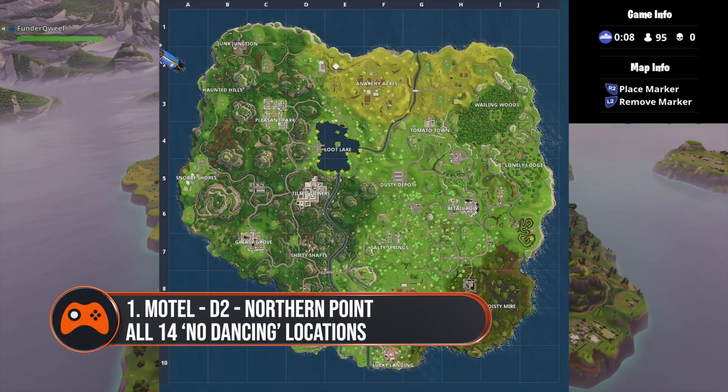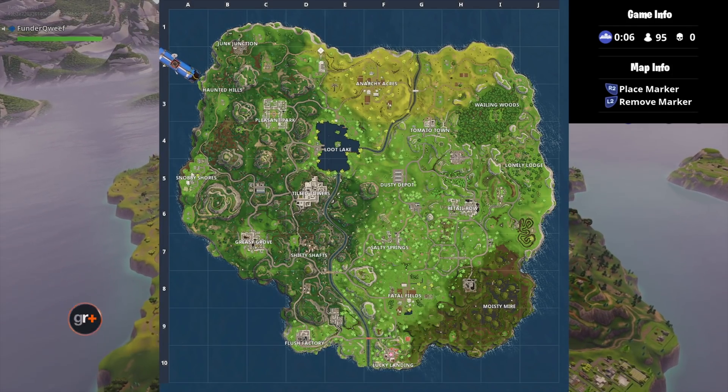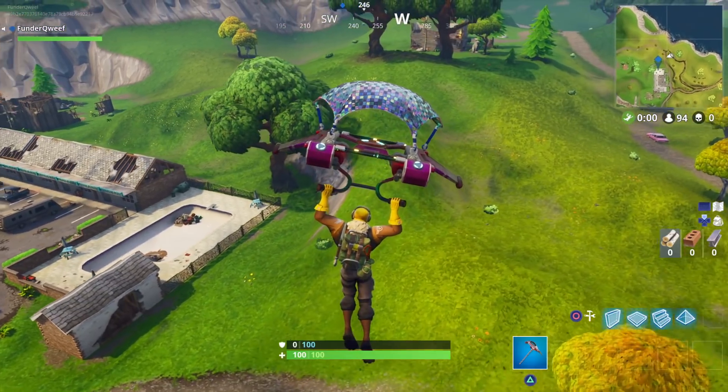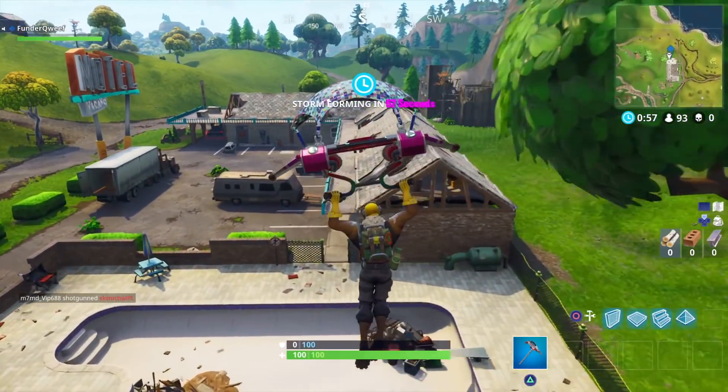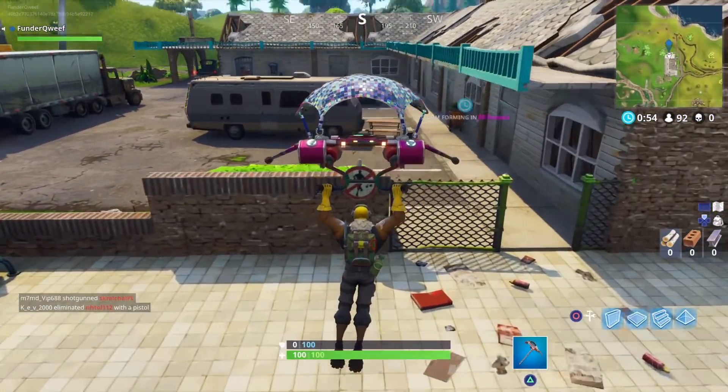Number one is located in the small motel in D2 of the map. It's pretty simple — it's right next to the empty swimming pool. Head up towards it and just give it a little dance.